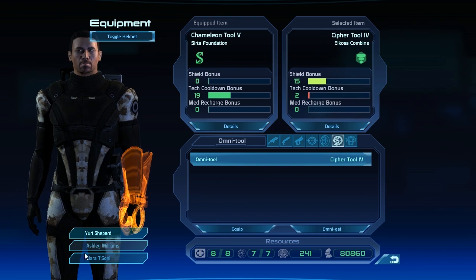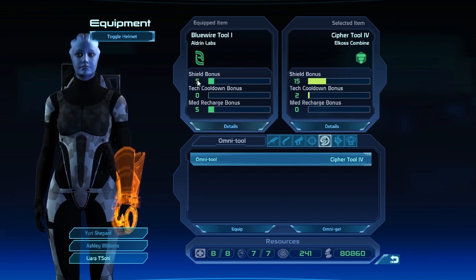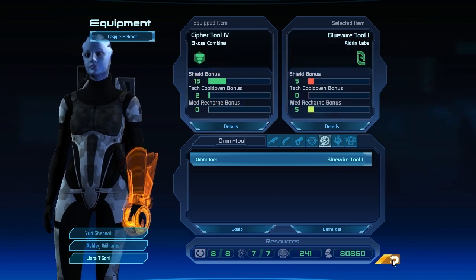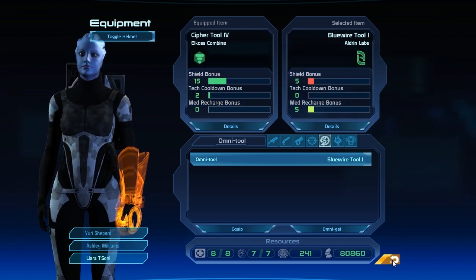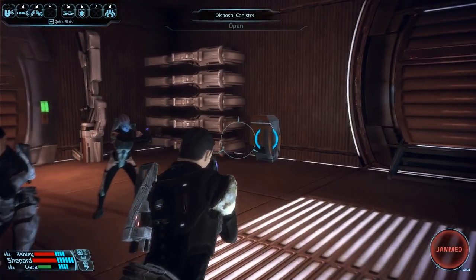Let's try it out. What kind of omnijuul is Liara using? A regular blue wire tool. Well, let's give her the cipher tool. Liara also has a couple of tactile elements, that's why she has an omnijuul. I don't think I put any points in her tactile.